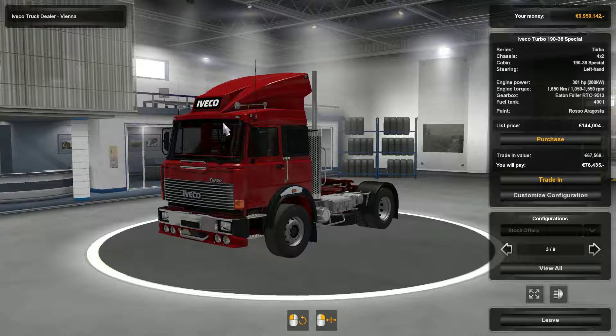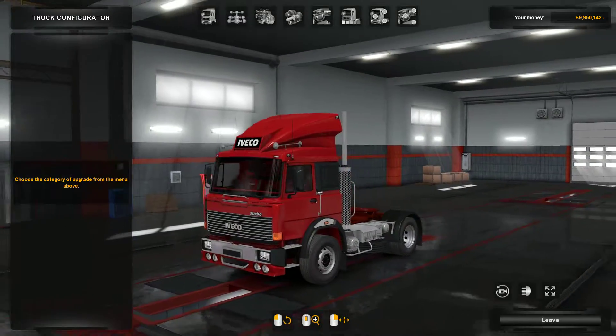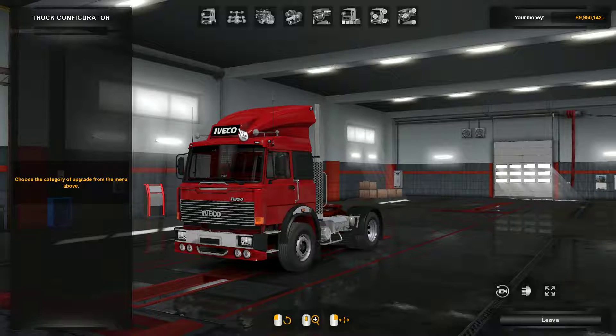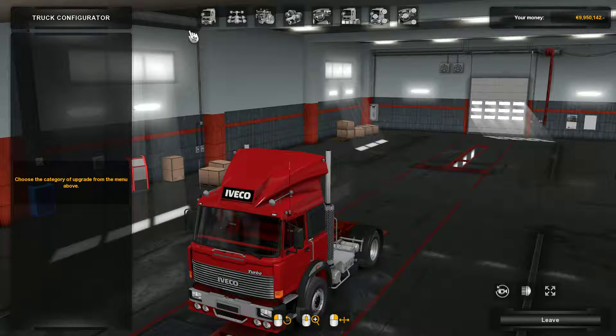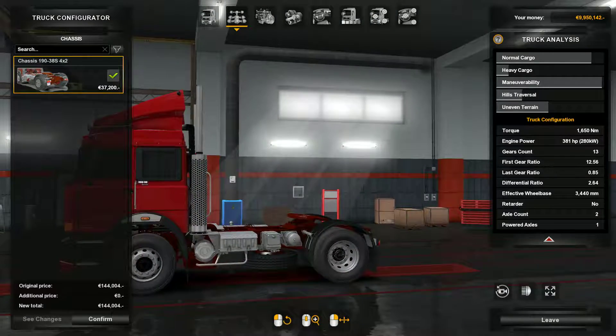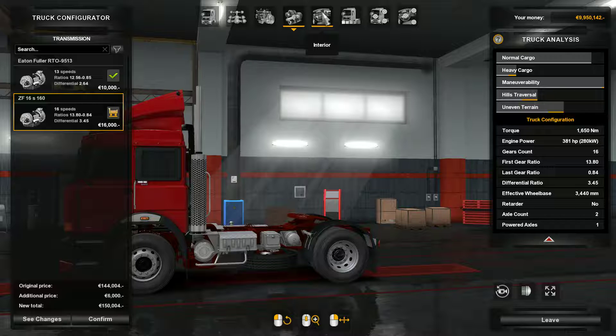We're currently at the ETS 2 truck dealer in Vienna, Austria. So it comes like this — there are very few accessories we can change. It's already got the majority of accessories on it. We can't change the cabin or the chassis. There's one engine and two gearboxes — a ZF or an 8 and 4. We'll go with the automatic ZF 16-speed gearbox.